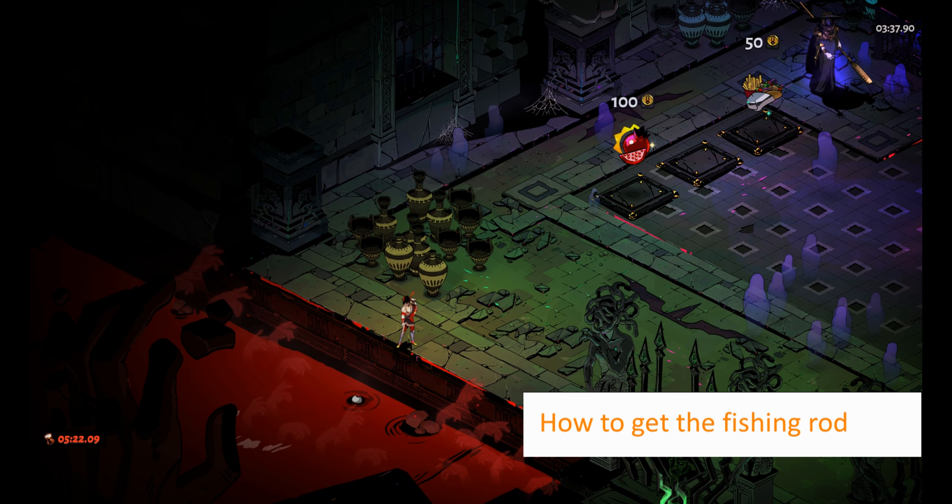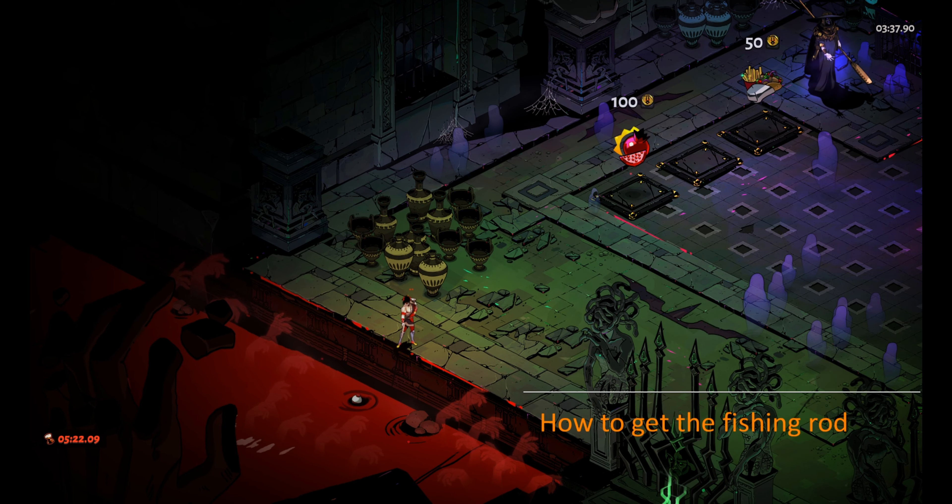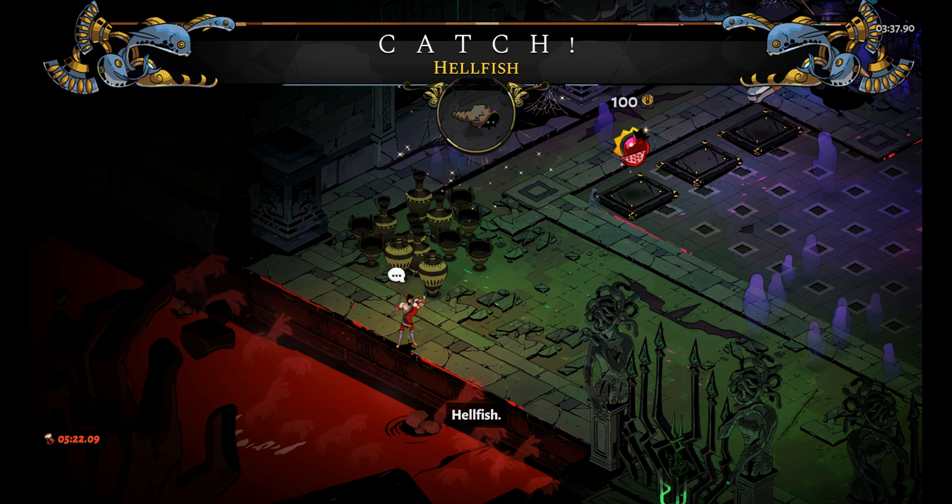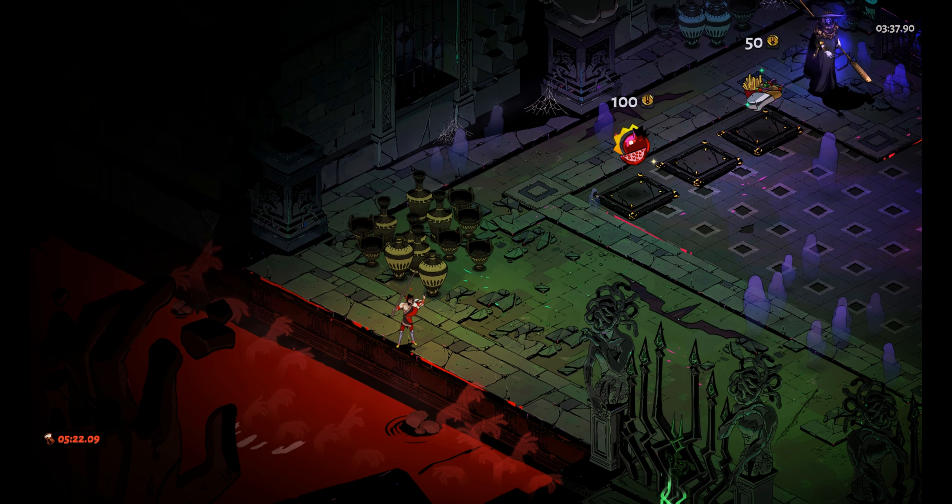First things first, how do you get the Rod of Fishing? The Rod of Fishing will become available to you once you complete the prerequisites of having purchased the Fountain Chamber in Tartarus, purchased the Fated List of Minor Prophecies, and reached the Temple of Sticks at least once. From there, it will become available to you to purchase for one diamond at the house contractor.